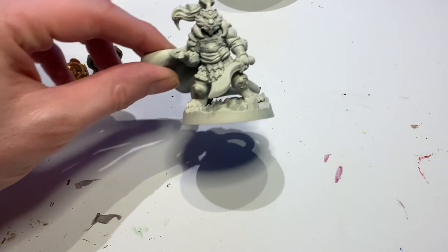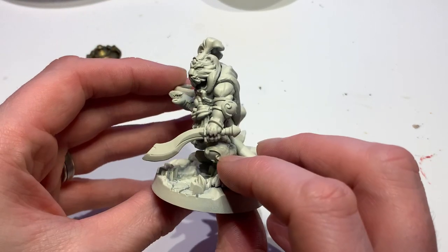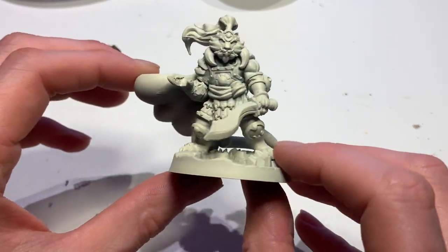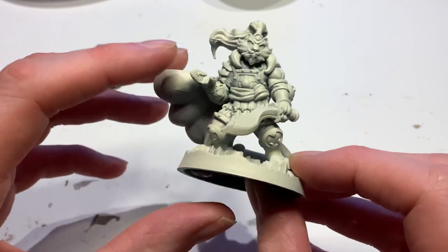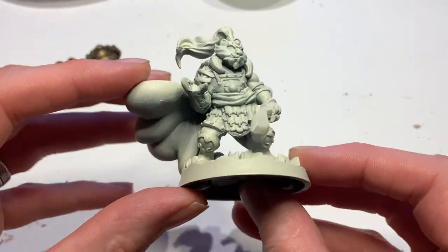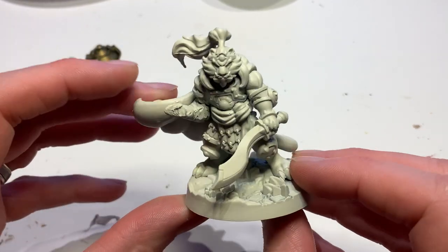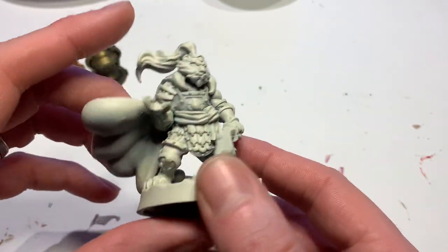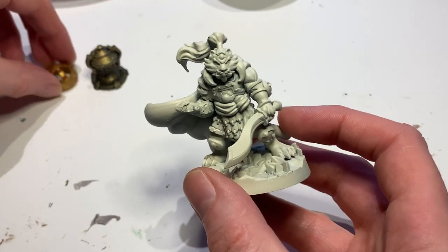Here we've got Ben's prize, which is the Shuzhou - look at that amazingly modeled hand and arm there. That's my first modeling ever with green stuff. I asked Ben what he wants in terms of color scheme.